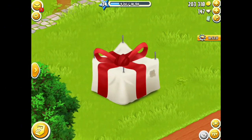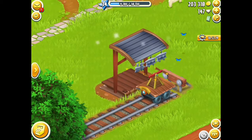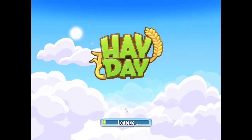Welcome back everyone — my town platform station is ready to be unwrapped! Let's go ahead and tap on that. There we go — I get 39 XP, that is awesome! Mr. Wicker thinks it's brilliant. Look at that shiny handcart — it looks just like the one your uncle had. Now tap the handcart and see where it takes us — off we go!